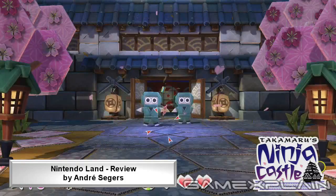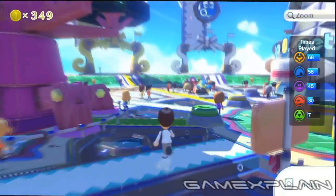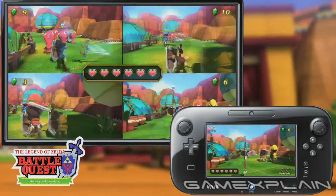Nintendo Land is a bizarre game. It takes 12 different Nintendo franchises, some of which haven't been heard from in decades, and offers a game based on each one that showcases a unique use for the new gamepad controller. Nintendo Land ties them all together by theming it to, well, a theme park, with each game being its own virtual attraction. It's basically the Wii Sports of the Wii U, but with a giant Nintendo twist.